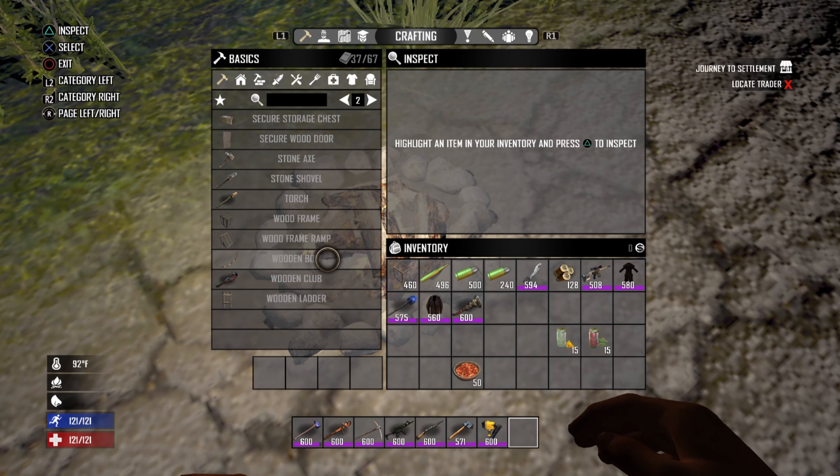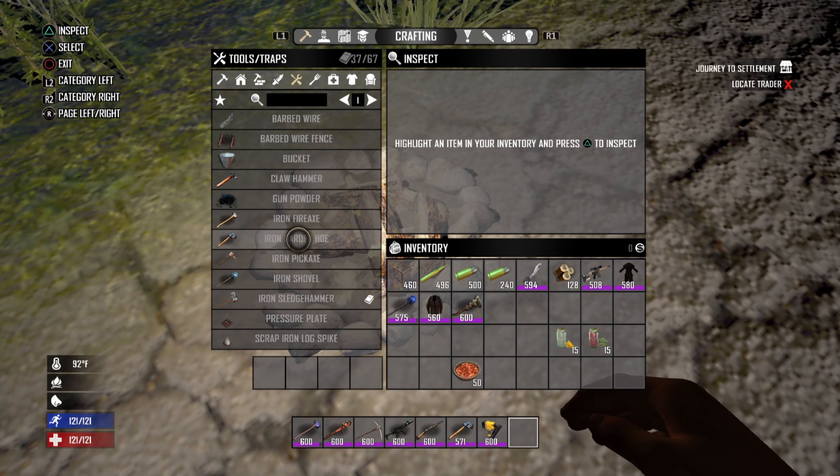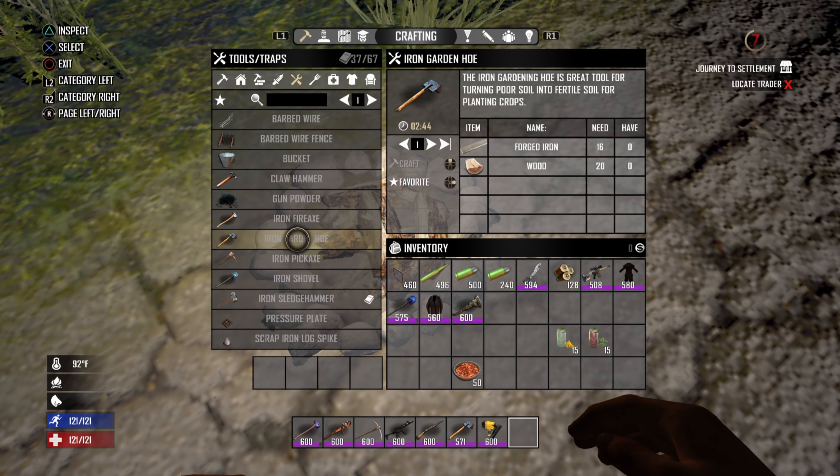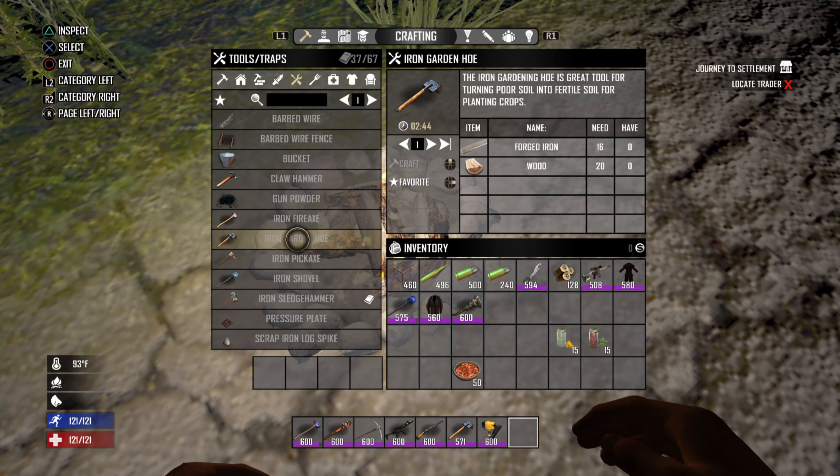So what you're going to need to get started are seeds of course — go loot, purchase, or find some crops in the wild. Next, if you haven't already, turn those crops into seeds. You're going to need an iron hoe as well; we'll talk about why this is important later. To make this, you will need 16 forged iron and 20 wood. Lastly, you will need any plot of dirt. This cannot be clay soil or any other resource — it must be dirt.